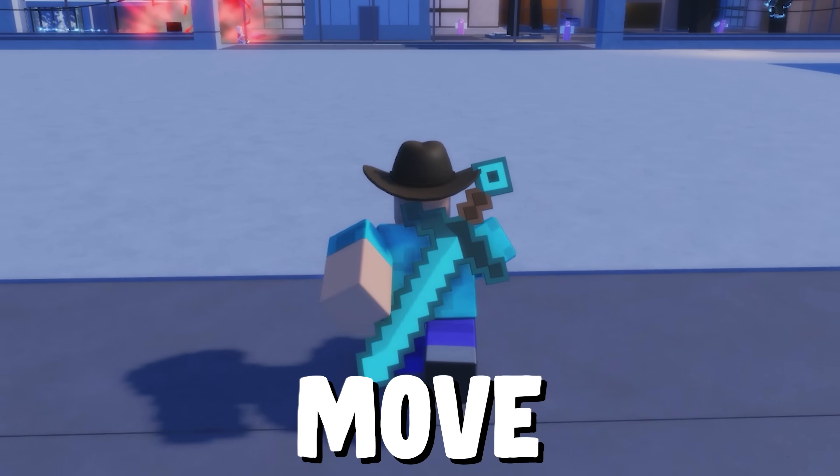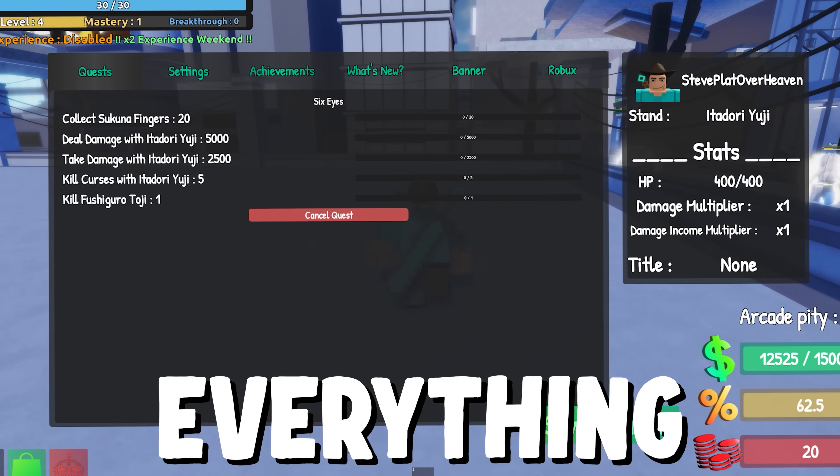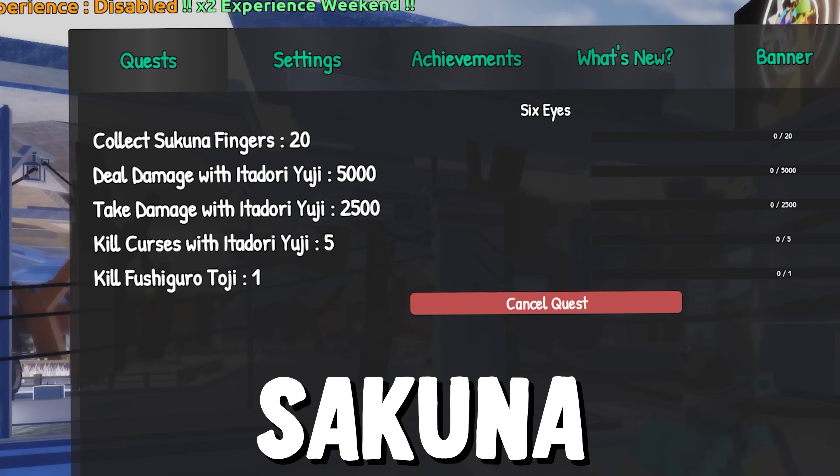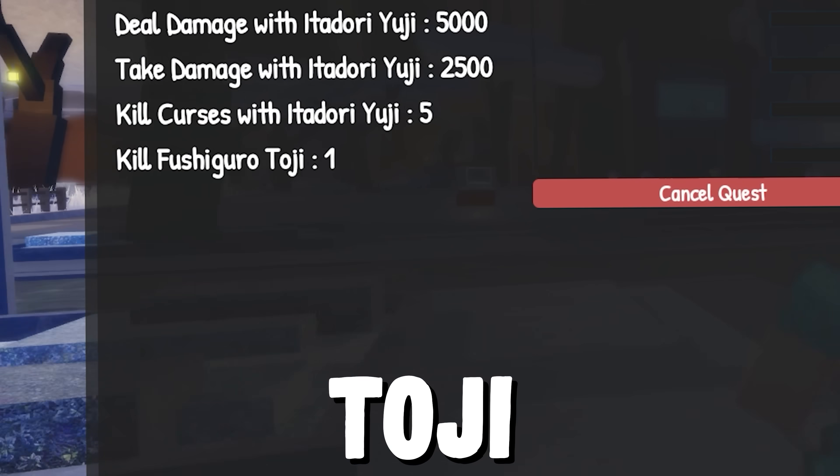So we can detect Sukuna Fingers with the Q move of Yuji. And these are the lists of everything you have to do. The hardest ones are probably collecting 20 Sukuna Fingers and killing Fushiguro Toji.